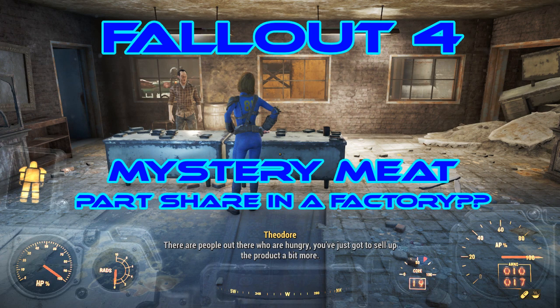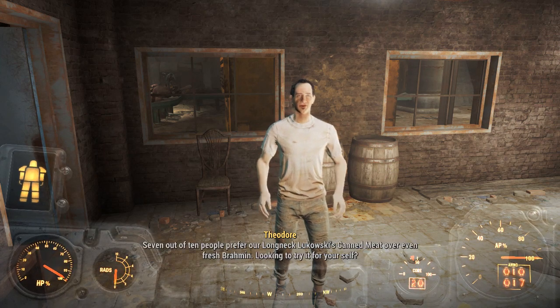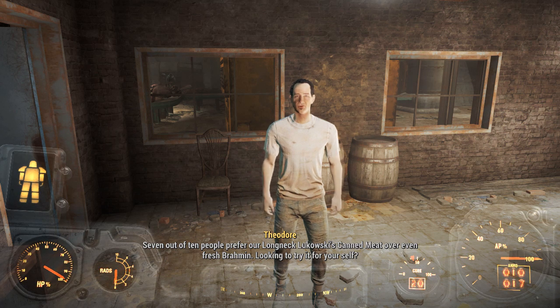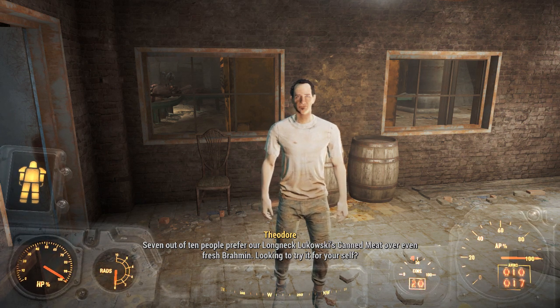Hello and welcome back to my Fallout 4 experience. Today we're at Long Neck Lugowski's Cannery over by The Lighthouse, where we've come to do the quest Mystery Meat. The in-game vendor delivers their pitch: seven out of ten people prefer Long Neck Lugowski's canned meat over even fresh Brahmin — are you looking to try it for yourself?